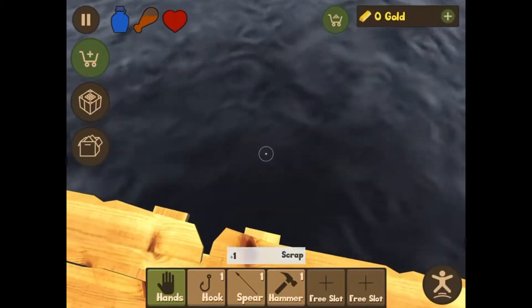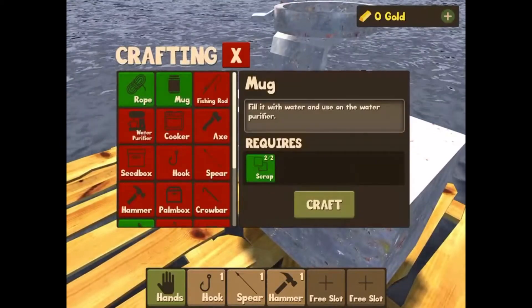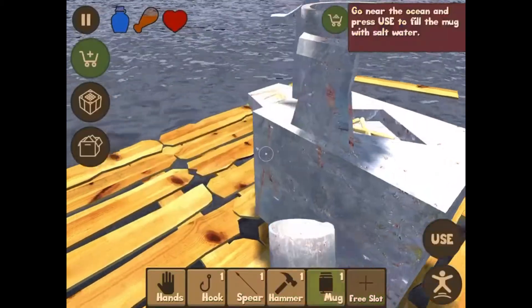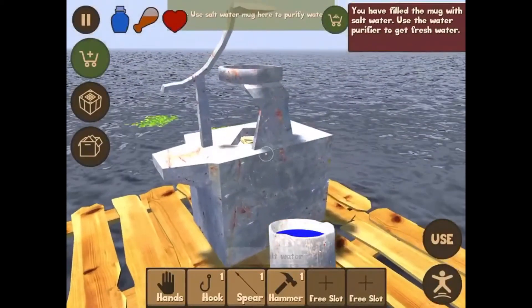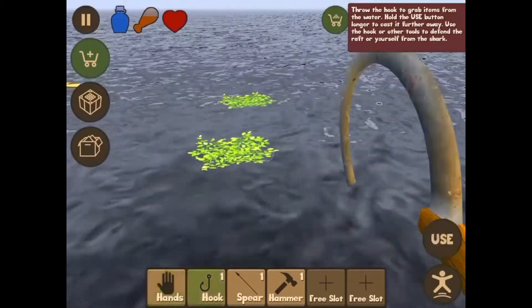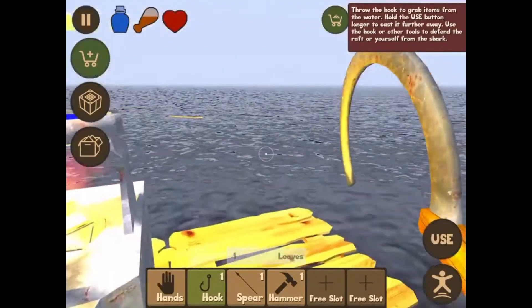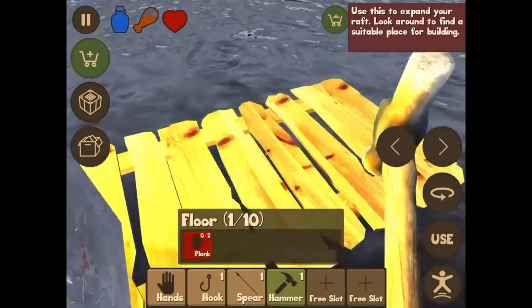Scrap — oh, right here! Here we go, scrap — good. So now we can make a mug. Craft. Let's get our mug into our hands. Okay, use that — use that. All right, water cooking station is on. It'd be nice if we had hands, just saying. Here we go, we got our water cooking. We should probably build some stuff around it.